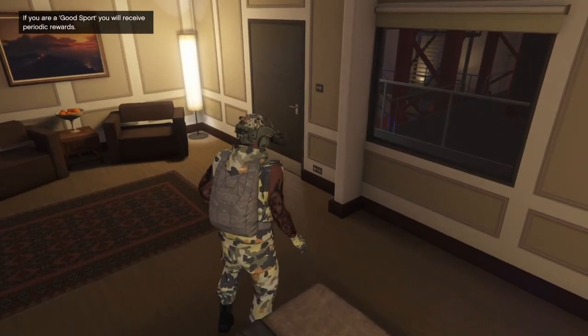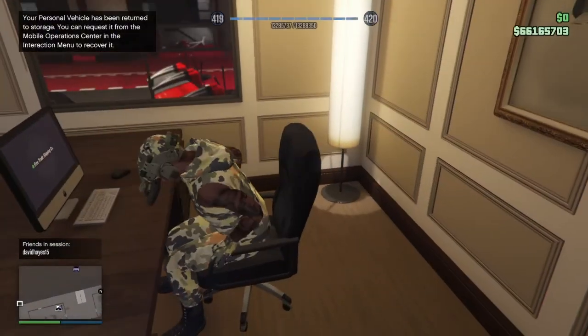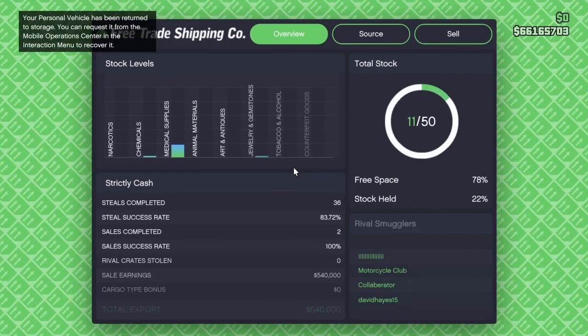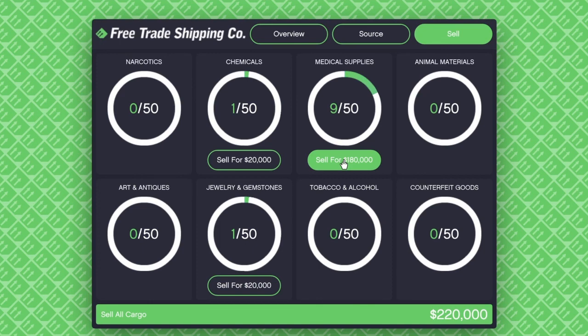Now let's go see. Let's check the supplies. And now, boom — just like that. A hundred and eighty thousand dollars right there. This glitch is simple as hell. I'm pretty sure you guys can rewind this video and look, and you will see that all my supplies came over to this, and now I have a hundred and eighty grand.